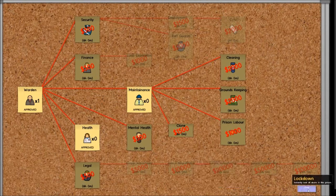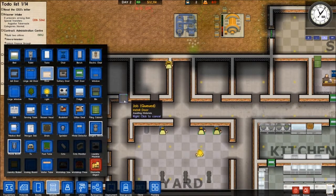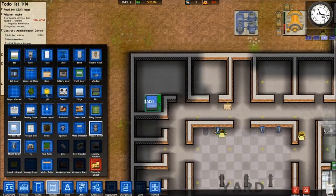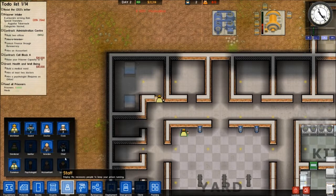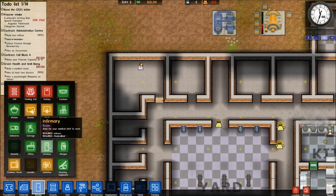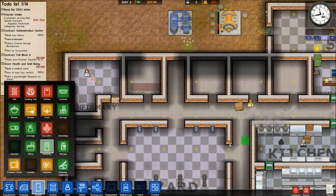We'll need a cleaner too because the prison will get dirty. And of course we need doctors for when the impending riot eventually does happen. So I'm going to put in just a regular door here, as well as a medical bed — gotta rotate it — down here and up there. And hire a Doctor, so I can designate this room as an Infirmary. Now it won't become an official infirmary until we get that medical bed in there, but one of the Doozers should be coming in to do that pretty soon.